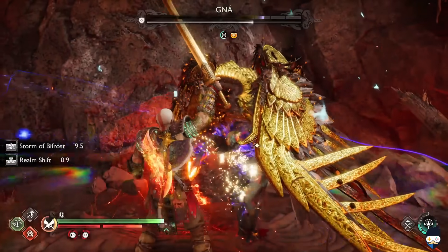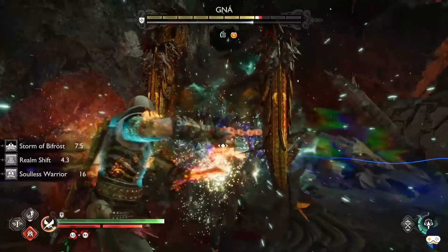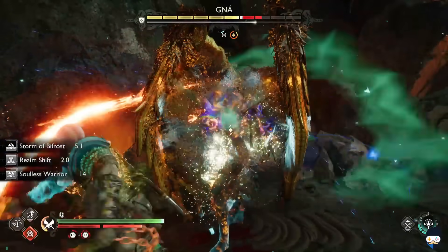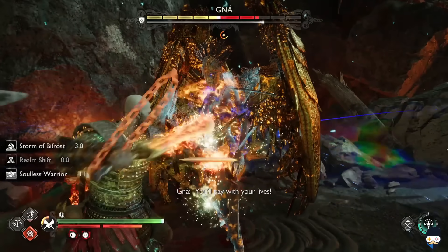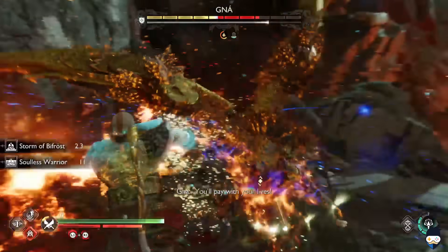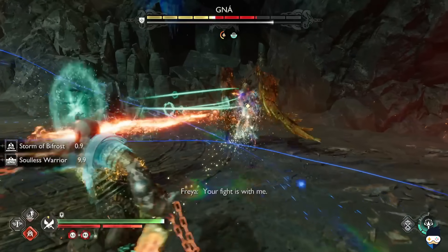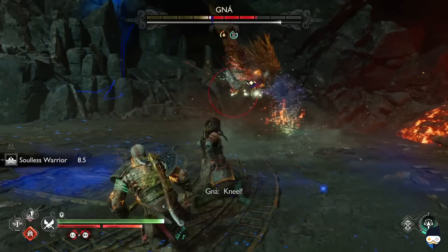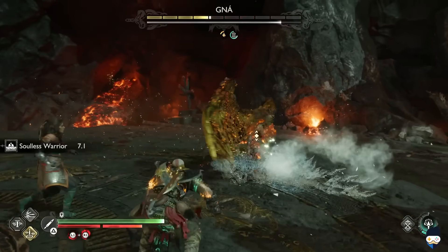Right after that it's L1 plus circle to trigger the Realm Shift, and this will also activate the Soulless Warrior perk. Now just hold R1 and look at that damage. Keep hitting her with arrows from Freya. When the Realm Shift ends Gna is going to move away. Now you need to be careful and watch for what she does next — the Soulless Warrior perk is still active, which means you can deal and receive massive damage. So block, wait, attack — all depends on what she does next.